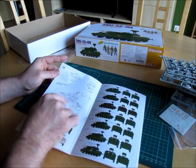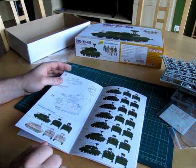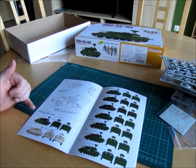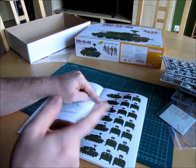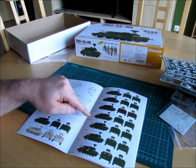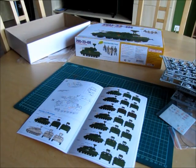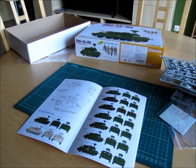You add the turret to the upper hull and then mount it on the lower hull — that's it, only 14 steps. Then we have painting versions: USSR, Iraq, East German, Lebanon, Czechoslovakia, Poland, Hungary, Vietnam, and Syria. So you have a lot of possibilities to display your tank.